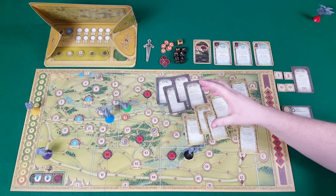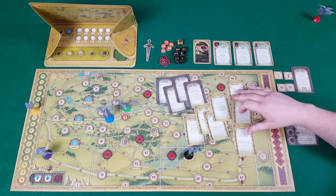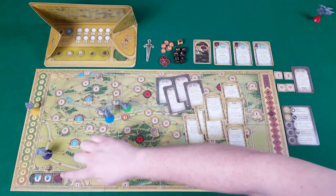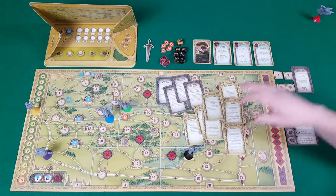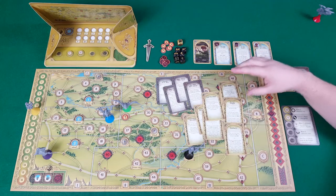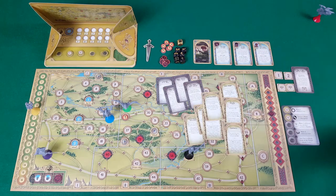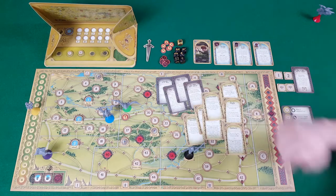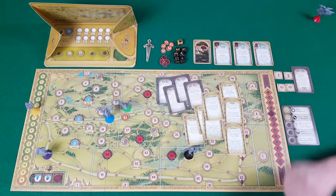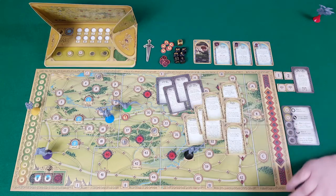However, visiting ally spaces distracts Frodo from the time-critical job of reaching Bree. When 16 moves are used up, if Frodo hasn't made it to Bree and hasn't reached 12 corruption, you count the shortest distance Frodo still needs to travel to Chetwood, Bree, or the unnamed field, and he draws that many corruption tokens. If he reaches 12 or more at that point, the game ends and part two is not played.